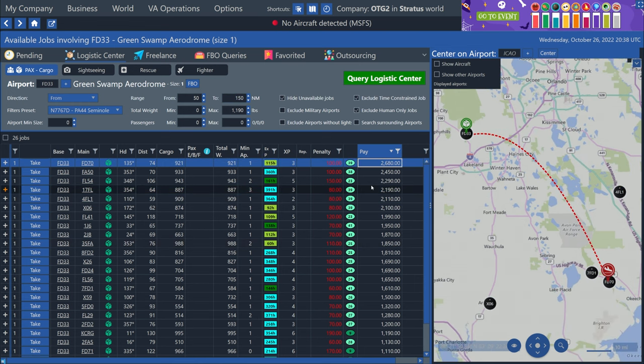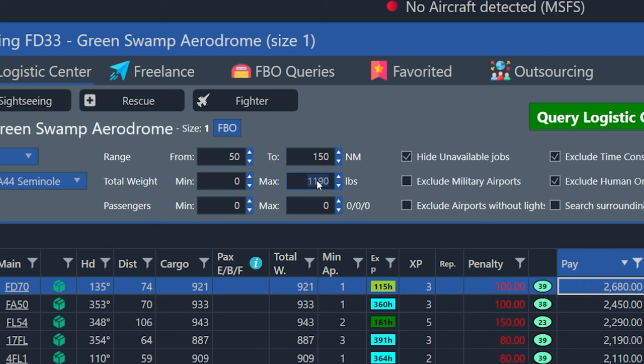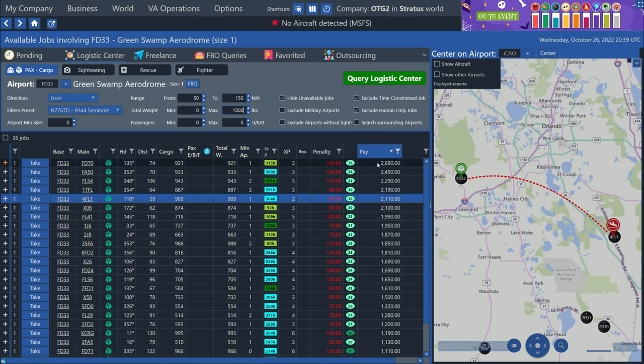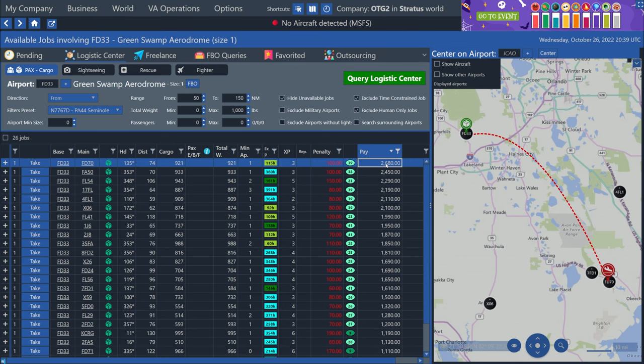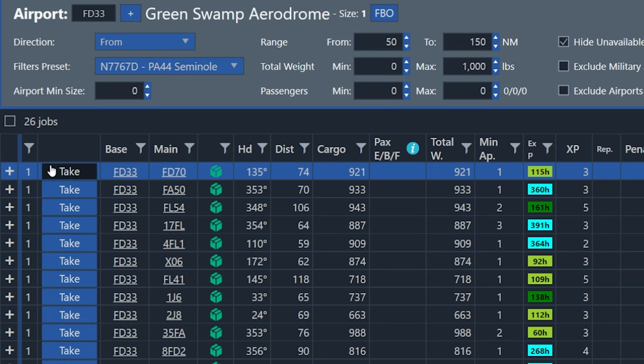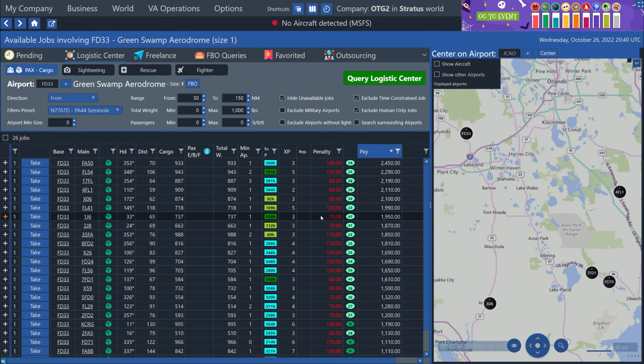Because I'm not flying these jobs myself, I don't really care what direction he goes. I want to keep him in Florida so he doesn't get too far from home base just yet. I'm going to sort by pay and grab a job that looks good. I'm also going to knock the total weight filter down a couple hundred pounds to a straight one thousand, since I ran into payload issues in part two. So the first thing I'm going to do is pick this highest paying job — it's going to Foxtrot Delta 70, or River Acres — and hit the take button.